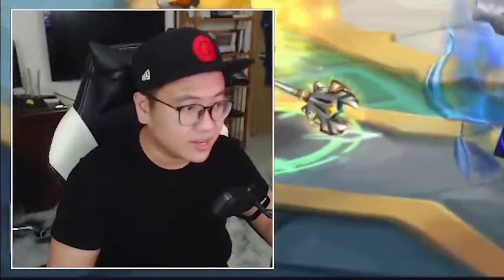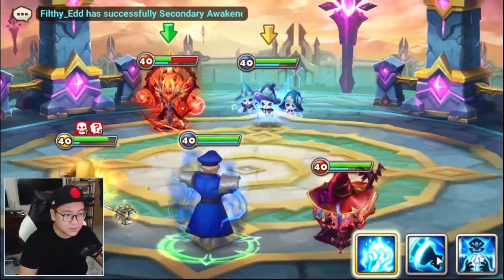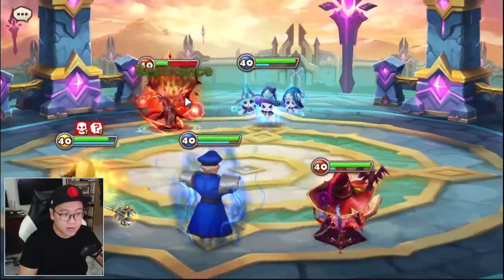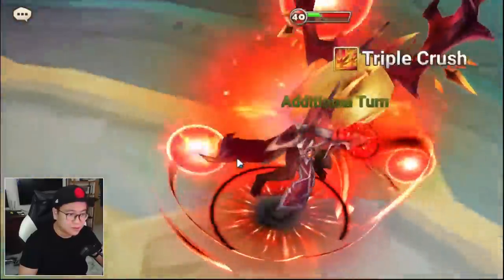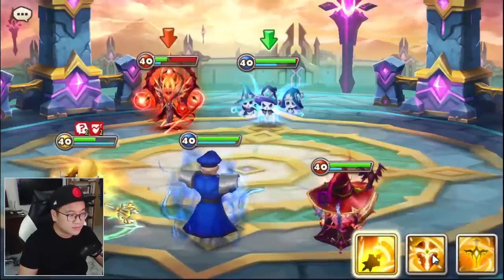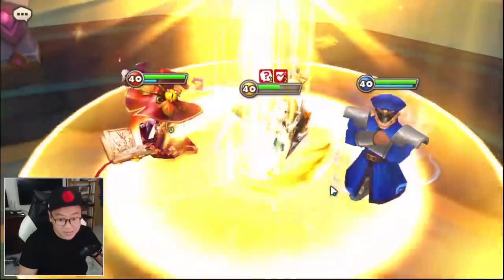So you can give this guy a try if you have him — take him out of storage. And the best thing is, you don't have to skill him up. He works immediately. I mean, if you can skill him up, he can defense break better and provoke better. But I don't think that's going to be the main selling point of this unit.